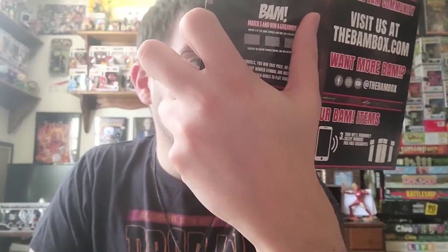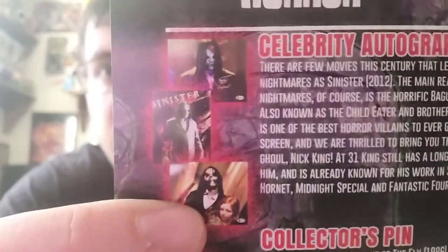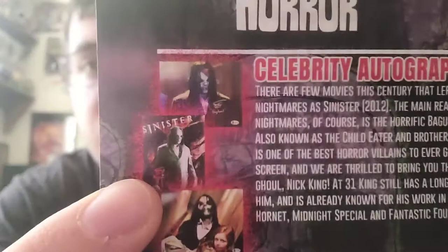Collector's pin: David Cronenberg's remake of The Fly in 1986 made Jeff Goldblum a household name and horrified audiences with the grotesque transformation of a man to a giant pest. Alley Cat Graphics brings us a tribute to the unforgettable metamorphosis in a stunning pin. Most of you will receive the human Goldblum — Seth Brundell — while others will get a limited half-man half-fly of 250, or a full fly of 99 or 50. The celebrity autograph: there are few movies this century that left us as many nightmares as Sinister. The main reason is, of course, the horrific Baghuul, or Mr. Boogie — also known as the child-eater and brother of Moloch. Baghuul is one of the best horror villains to grace the big screen, and we are thrilled to bring you the man behind the ghoul, Nick King. At 31, King is already known for his work in Sinister, the Green Hornet, Midnight Special, and the Fantastic Four.